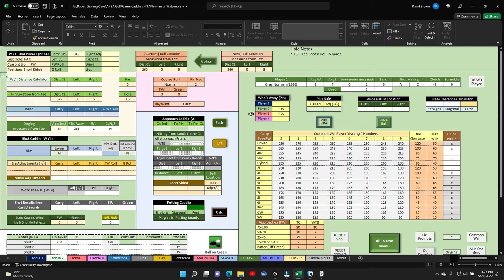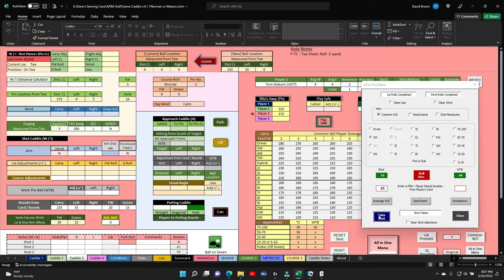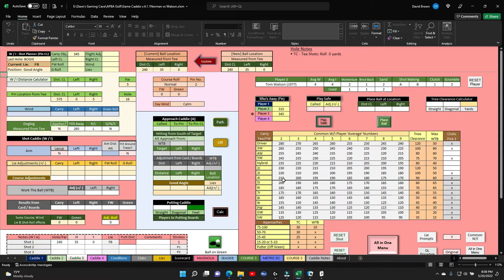Now we go to Watson. He's going to play his 3-wood. He tends to hit left - I'll just let him go again. He gets a 52 - uh oh, that's a 25. Takes the shot, he's at 235 left 35. That's in the rough - he's going to roll, and I think he's going to roll into the bunker. He rolls 5 and goes in the bunker. He's at 240 left 35 and he's in the fairway bunker. Record that.